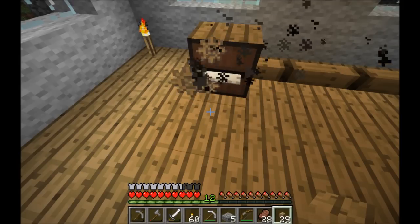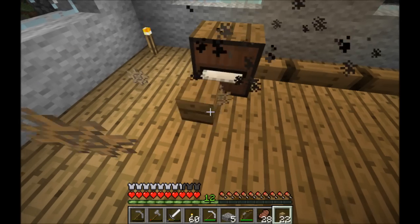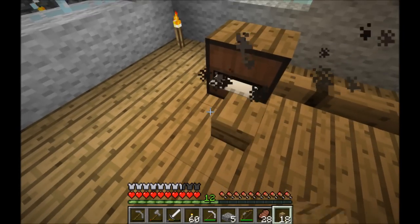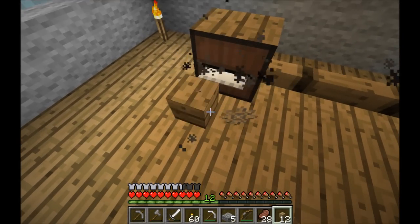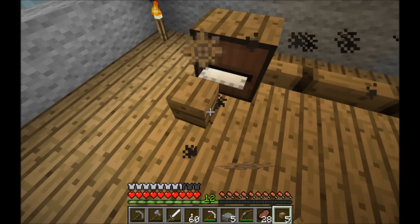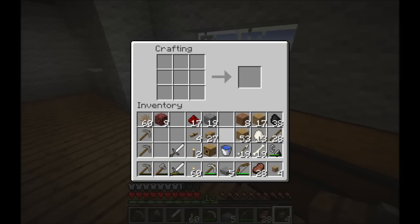That's a lot of wood. And of course there are ways of automating all of this. I can build my saw in a way where I have water collecting all the products and leading them into a hopper, and you can eventually have block dispensers which dispense the bits of wood in front of the saw blade. So it's all completely automated.